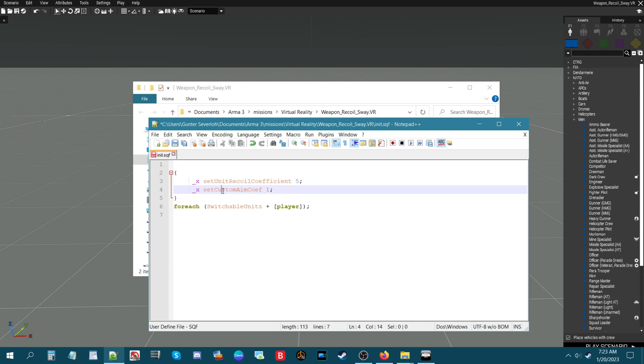This second line - setCustomAimCoef - is for weapon sway. A value of one means sway is very minimal. If we put this at five you'll notice a real difference. The forEach switchableUnits plus player line means this code will work for all playable units - when you switch to a playable unit that unit will also have these settings applied. Let's save that and go back into the mission to test it.